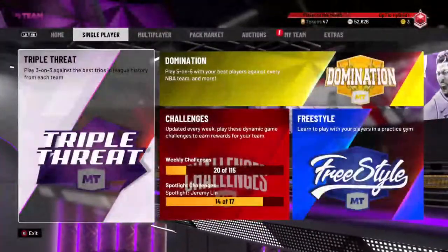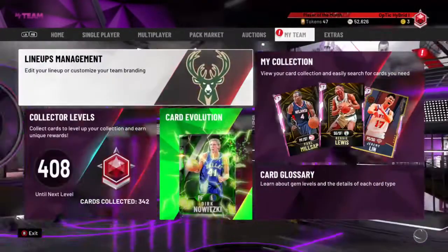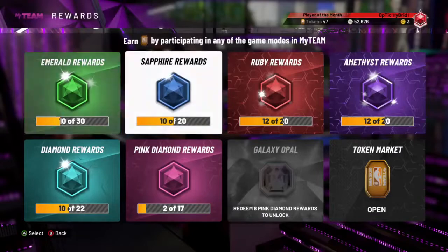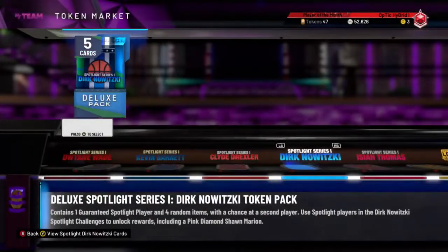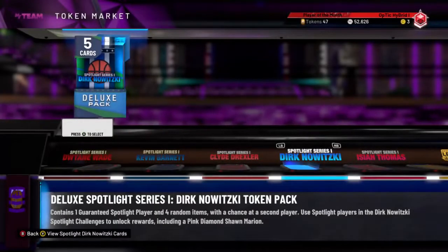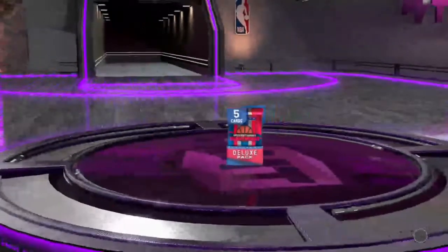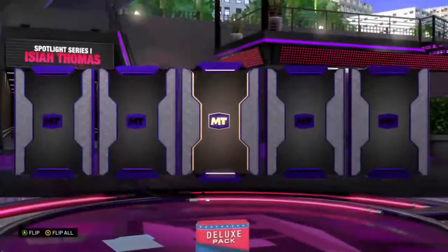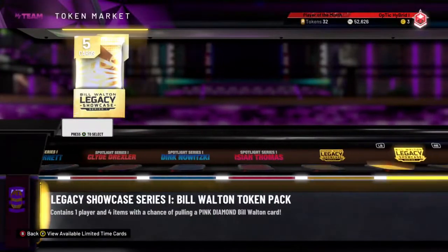Another token — wait wait wait. I just thought I was gonna get 87 tokens, but that makes a lot more sense. Since I have 17 I can open up one spotlight pack. This one has one diamond and three amethysts, this one has two diamonds — so I guess it's better to open this one. Imagine if I got another Giannis — yeah, that was not going to happen. Oris Grant, I'll sell him quick.